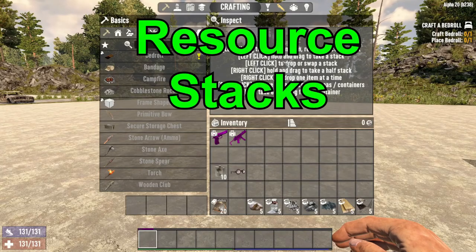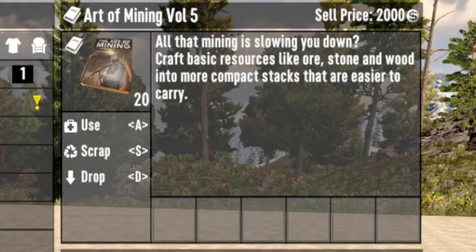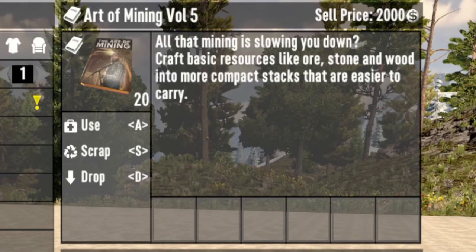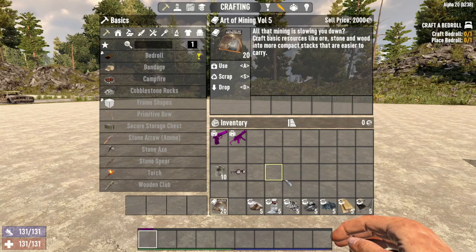Our fourth method, Resource Stacks, is a mid-to-late game XP boost. Crafting Resource Stacks gives an insane amount of XP for how quickly it can be done. Once you get your hands on the Art of Mining Volume 5, certain resources can be crafted into stacks for easier storage. It requires 6,000 units of each resource to craft one stack, but without any boosts they give thousands of XP each time they're crafted. For the first stack crafted you get 18,000 XP, on the second 9,000 XP, and this number decreases every time: 6,000, 4,500, 3,600, 3,000, and so forth.